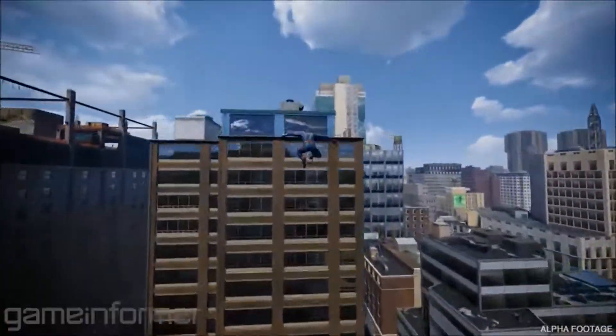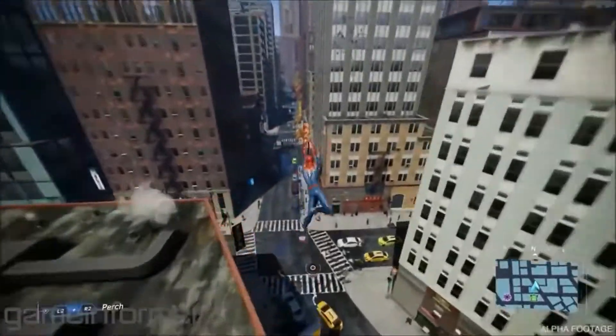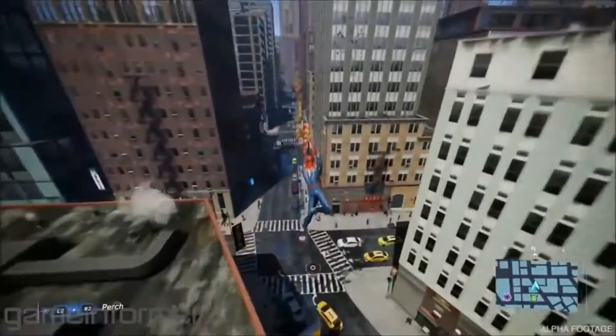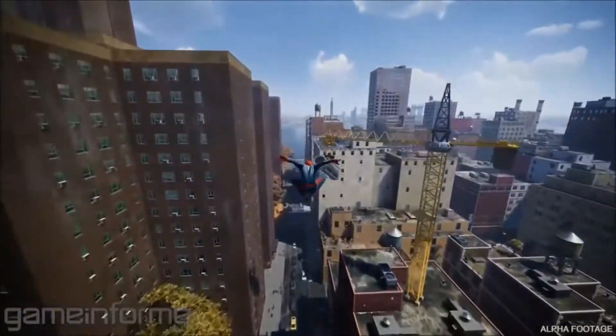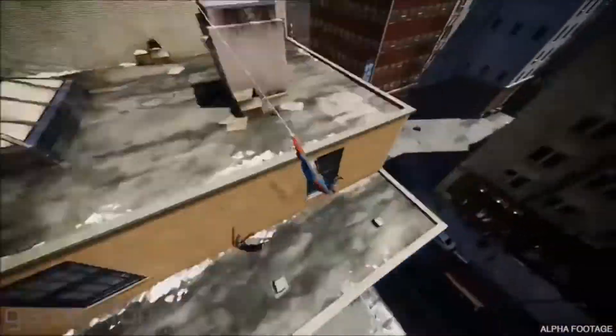Once you slam into a building, you just keep running up, pressing near the top of the building — it'll kind of catapult you, keep that rhythm of flow of traversal going. It doesn't make sense that you would just be stuck up there waiting to fall, right? You're Spider-Man. So you can actually throw a line down and get a pull down into the building line.